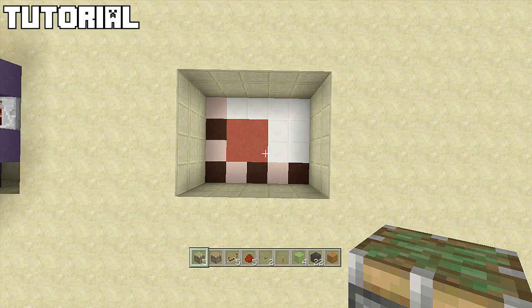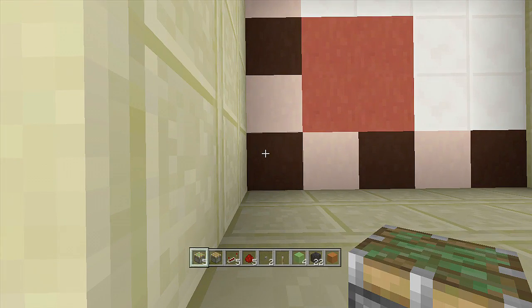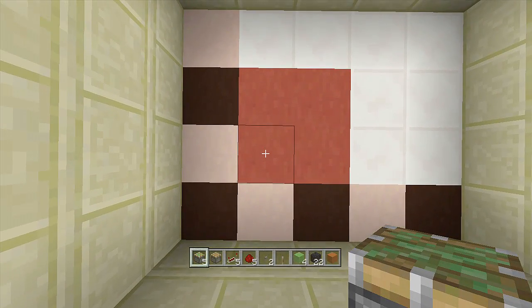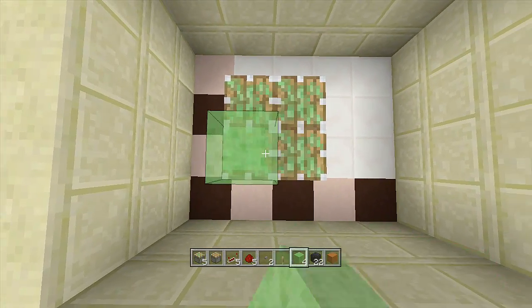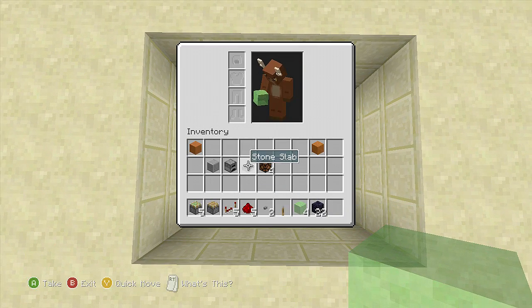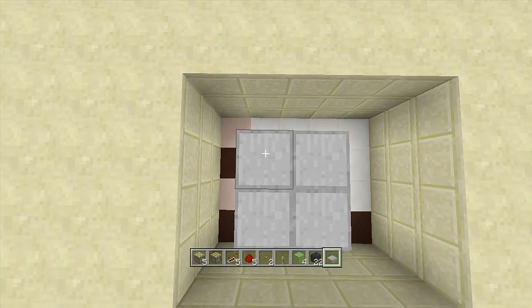Once you have gathered all your resources and set up your five by four spacing, come to the bottom left-hand corner and count over one and then up one. On all four of those blocks place sticky pistons facing upwards. On top of the sticky pistons place four slime blocks, then take out blocks of your choice for your lift bottom — I'm going to be using slabs, but you can use whatever you want.